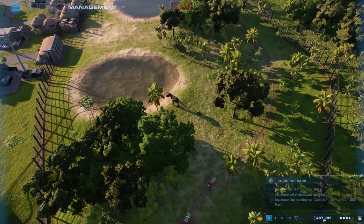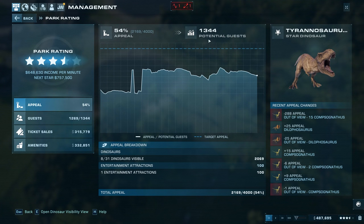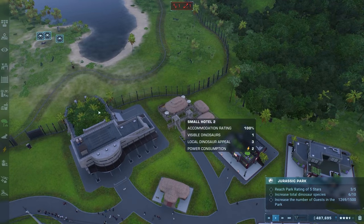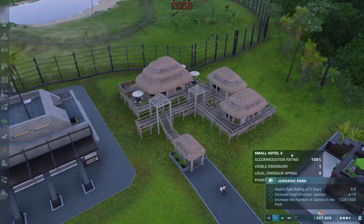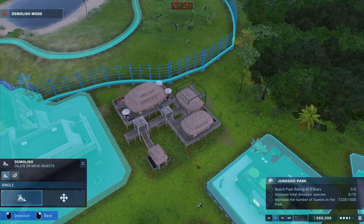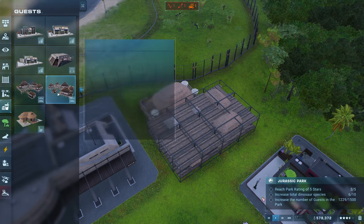1,344 potential guests — we're pretty close to maxed out, so I need to upgrade the hotel or demolish it and build a larger one. Yeah, I think that's what I'm going to do — demolish this bad boy. Need to move this building a little bit too to make room. There we go, got rid of that. We have 500,000 — we have money.